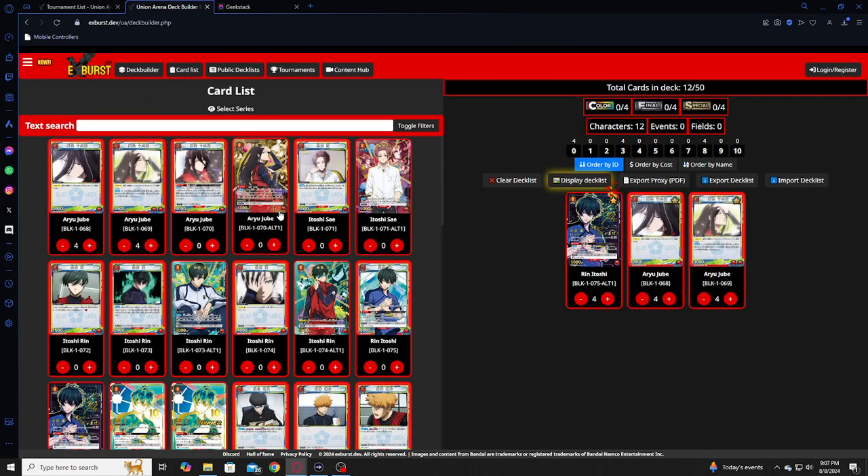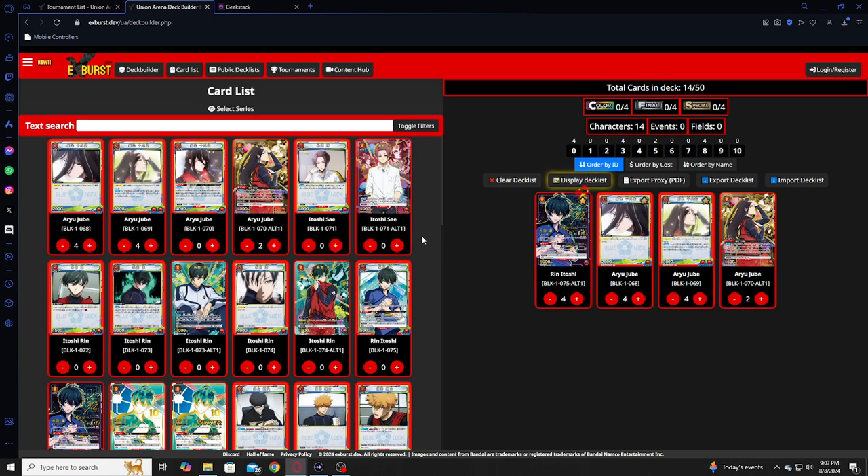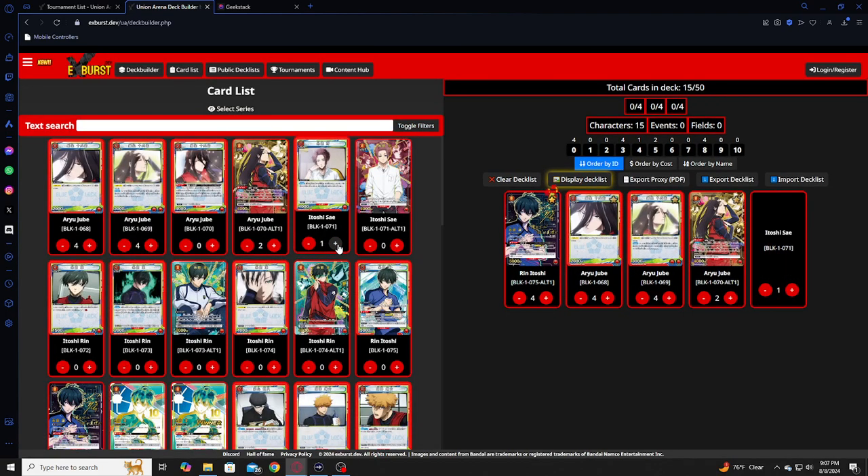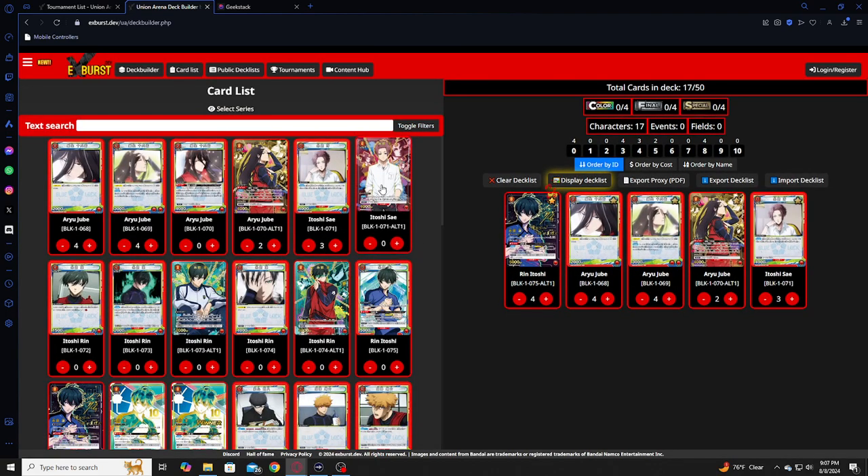I want to put this one in there because it looks pretty, so we're going to put two of those in there. You have Say, who is look-seven-cards, reveal field card — such a good card for the deck, and he's a 4K swing. Seven cards is pretty good. I only play three of them, but that's only because it feels clunky if you play it more.